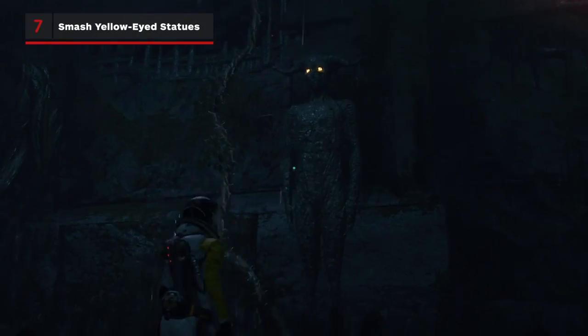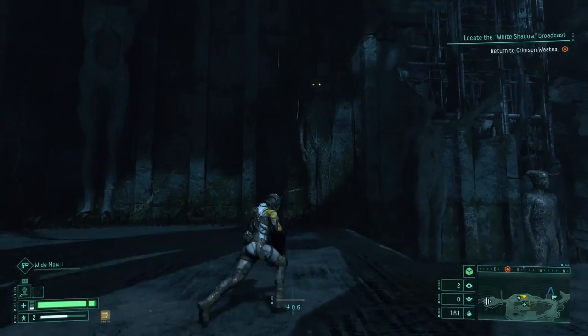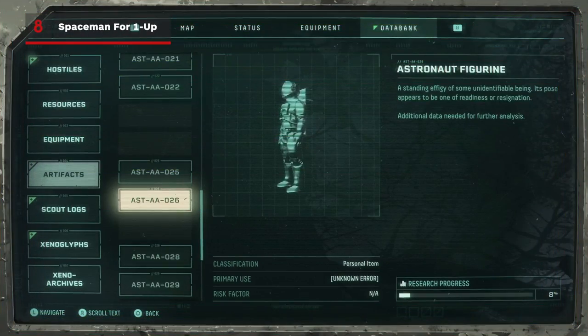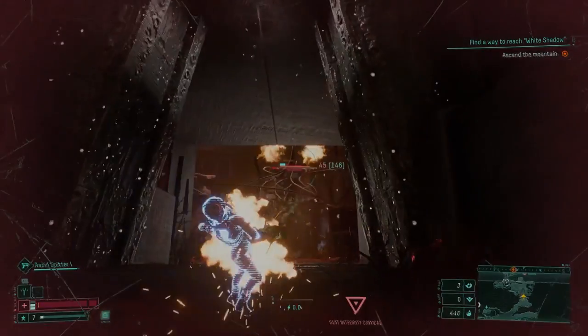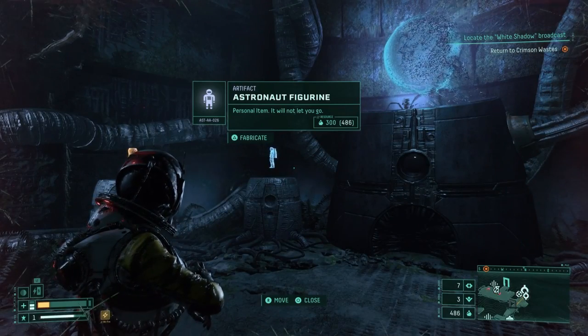Keep an eye out for statues in the environment with glowing yellow eyes. They do a good job of blending in, but smashing them will drop obelites. There are certain artifacts, like astronauts, that give you an extra life. You will instantly respawn upon death and get to keep all of your weapons and upgrades. You can find some in the wild, and also purchase them at the Fabricator.